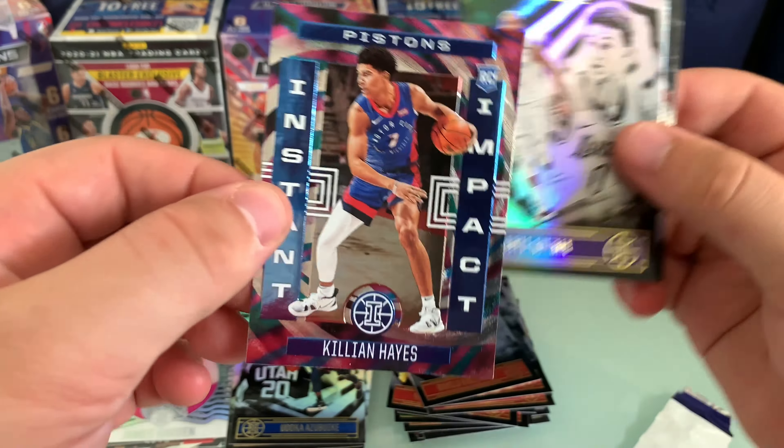Finally, the veterans and inserts of note: LeBron, the Anthony Simons dunk comp Season Highlights, Luka base, Ja base — which I always hold on to — and two acetate cards, the Kawhi and the Harden. Overall, big fan of the product. Not going to go out hunting more, but happy to open a couple and add a few cool cards to the stash. Thanks for watching, guys — stay tuned, we'll have a Chronicles video very soon. See you next time.